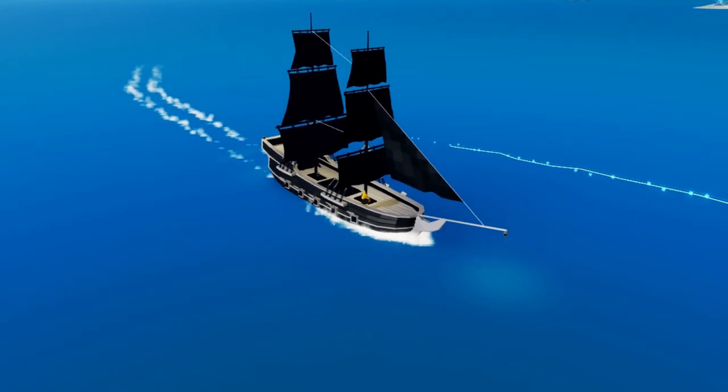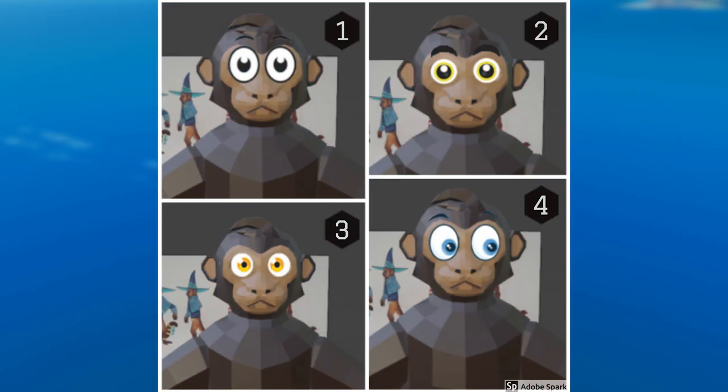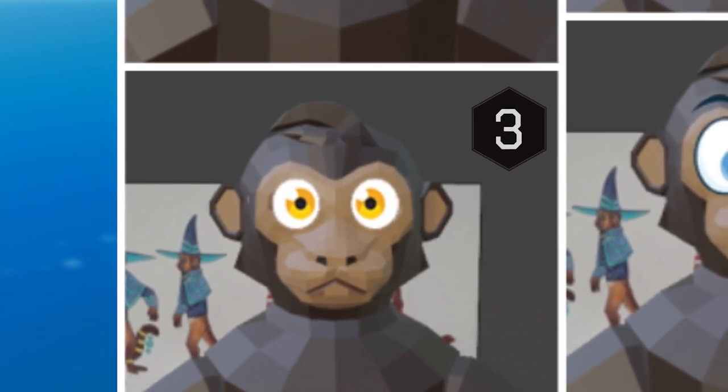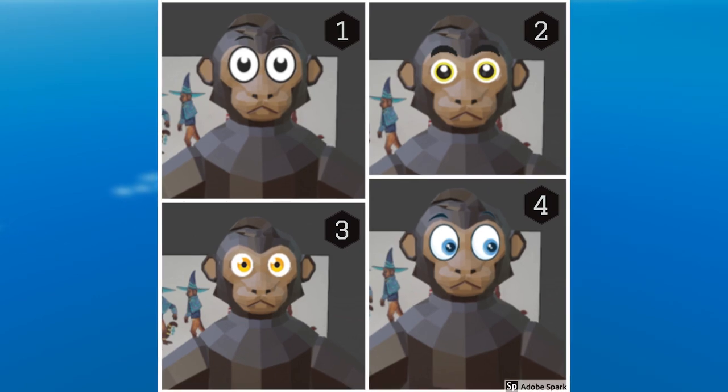At the moment of making this video, the devs are actually not quite sure about how the eyes of the monkey would work. They have shown us four different styles that we can choose from. While I personally am not really a fan of any of these, I think number three fits the most. But I really hope they will still evaluate what they can do and might even consider not adding eyes at all — maybe some black dots would do the trick a lot more.